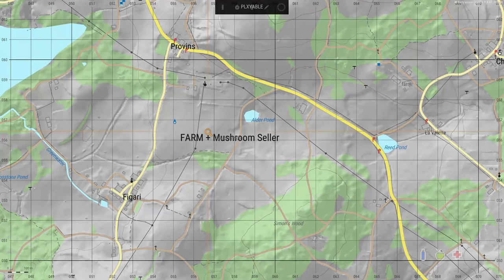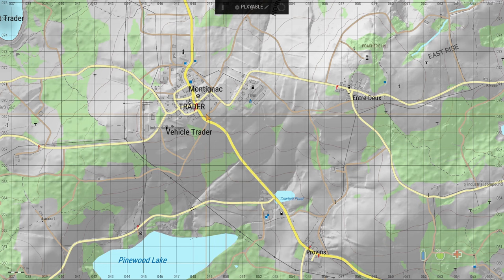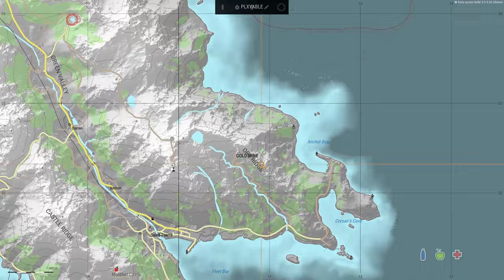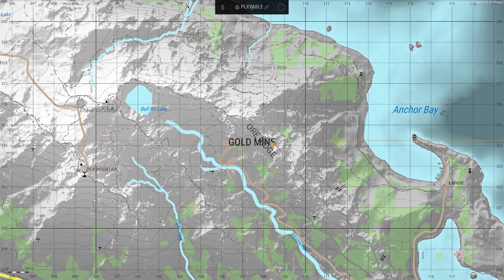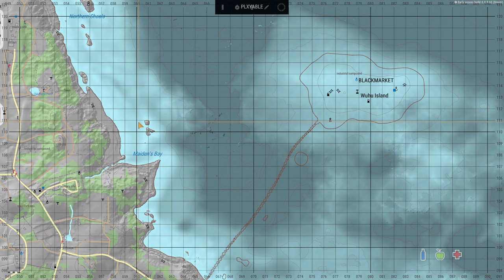We've got money in the top left. Ways of making money: there's the farm and the mushroom seller. If you pick mushrooms from the farm, you buy a fireplace from the trader, bake the mushrooms, and sell them — baked mushrooms go for 500 each. There's also a gold mine where you pick up gold nuggets — four gold nuggets to one ingot.